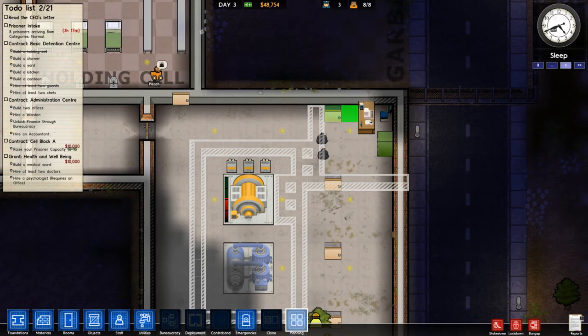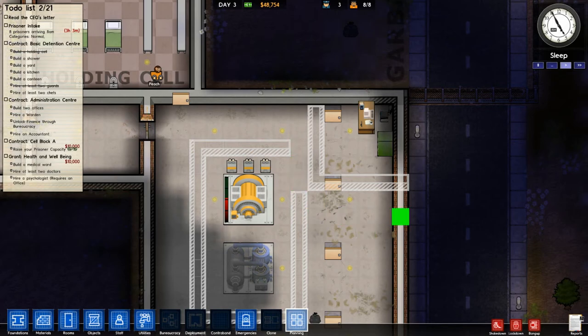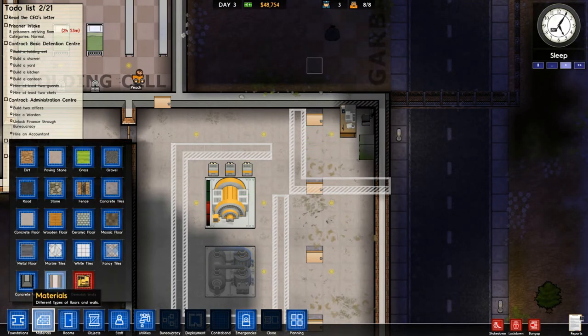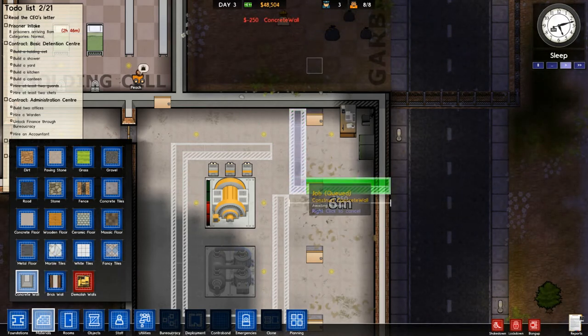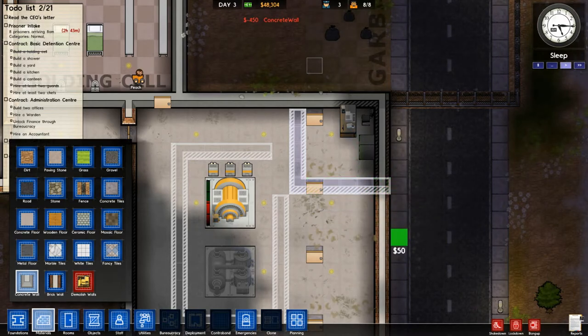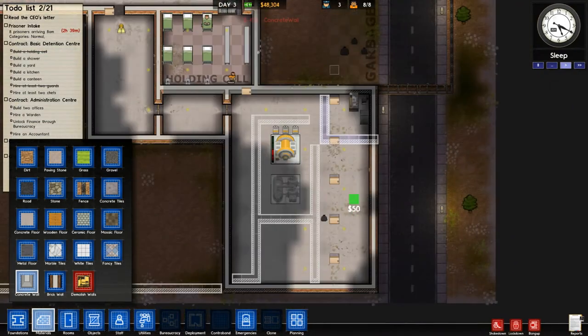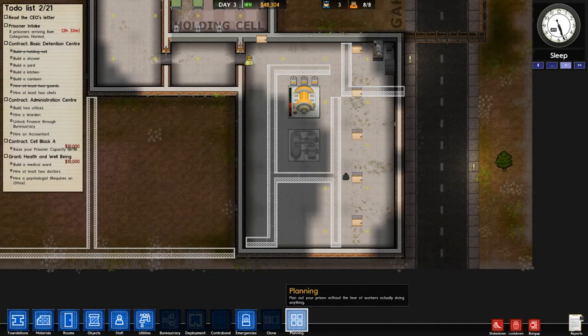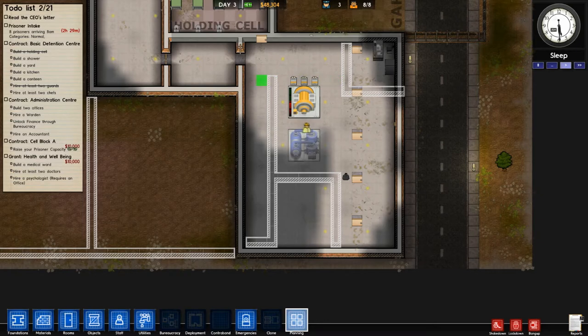That was a stupid oversight on my part. Now we've got a 4 there but only a 3 on the outside — the inside is only 3x3. Hopefully we can get a full prison going here very soon, and we're going to have to build another cell block at this rate because we can only hold 22 prisoners and they're showing up in batches of 8. That's 16, which leaves us only 6 extra cells, and the other 2 guys go in the holding cell. So we can hold 22 in cells plus another 8 in the holding cell — 30 prisoners in total.